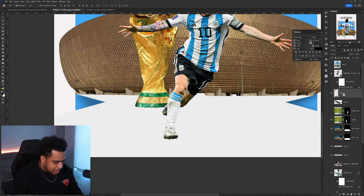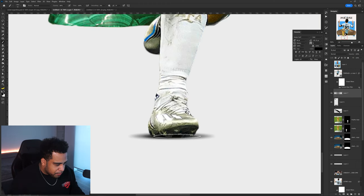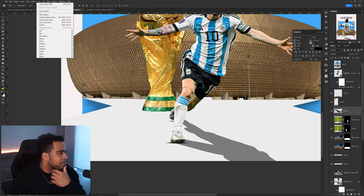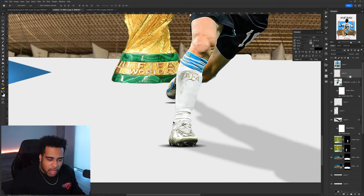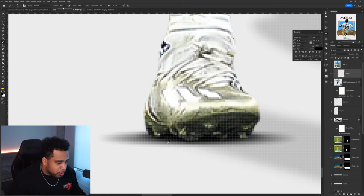Now I have the feet kind of figured out. I'm going to make another new layer, take a shadow brush, and click right below the foot. I'll add a little detail below for the foot that's not fully on the ground — kind of adding the idea of distance between the foot and the floor. Then go to Filter > Blur > Gaussian Blur, add maybe a 3-pixel blur. To really sell this, I'll make a new layer above the picture, clip mask it, take a brush at about 40% opacity, go around the shoe, and add a little shadow to the shoe.